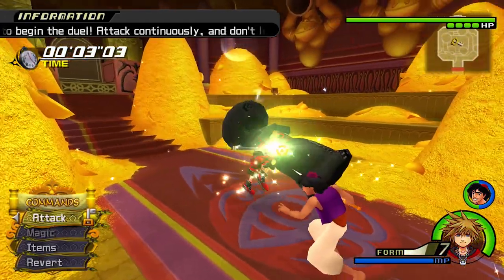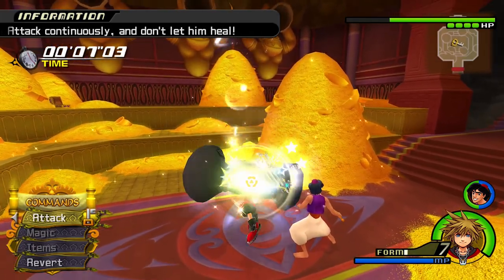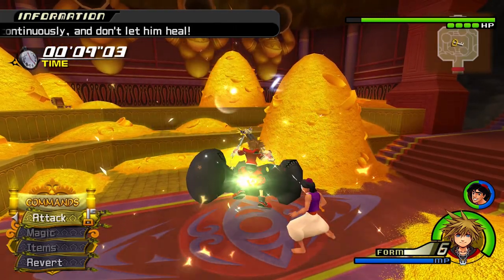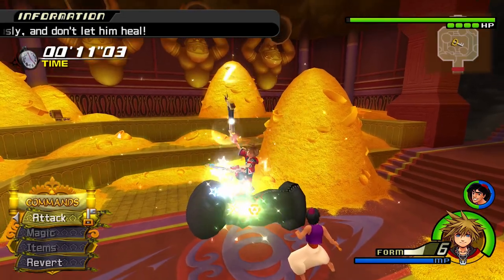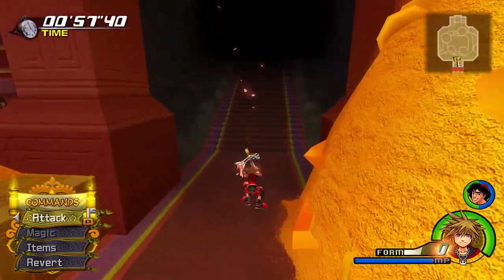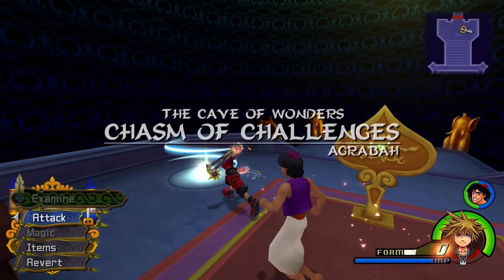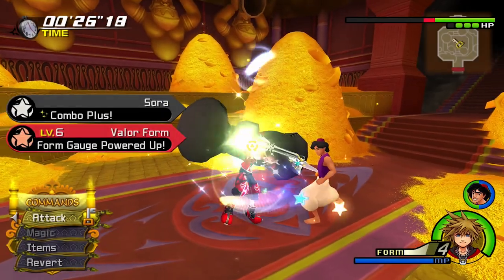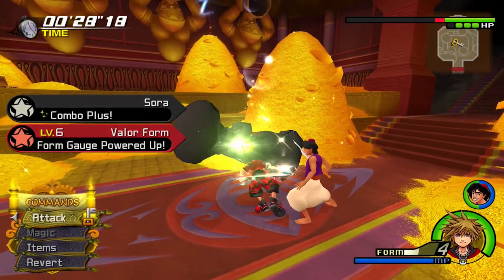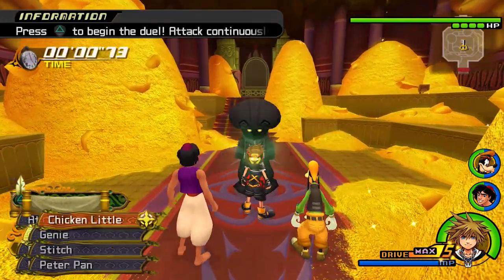Burst into Valor Form with weaker keyblades equipped and as many combo plus and air combo plus abilities as possible, and press Triangle to immediately start smacking the crap out of him. Once your drive gauge gets low, head back to the save point and go to the world map, return back to the mushroom and repeat this as many times as necessary. It sounds monotonous, but it'll go by fairly quickly. You can check your status menu at any time to see how much more experience is needed to level up your Valor Form.